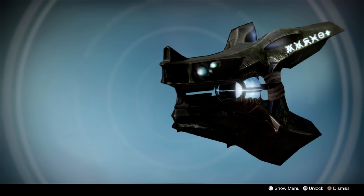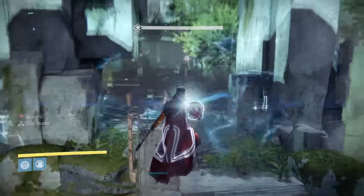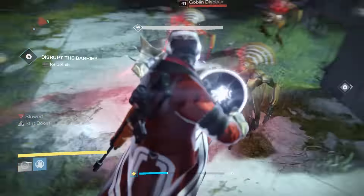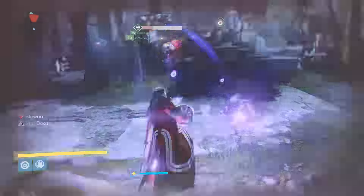This weapon has two unique perks. The first is a main perk called Thy Light is Sweet — multi-kills with this weapon dramatically charge your super. Two to three kills in quick succession is a multi-kill. The second exotic perk is But My Darkness is Sweeter — multi-kills with this weapon dramatically charge grenades and melee and give a boost to running speed.